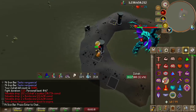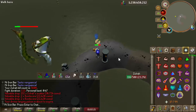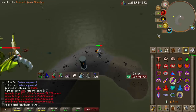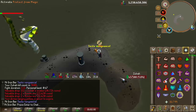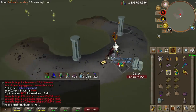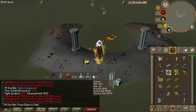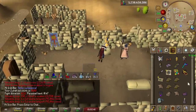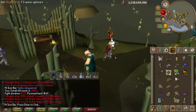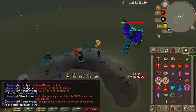Most kills are honestly in the low one-minute range if I do the full sweaty hybrid setup with range and mage. On my first try I was able to get 35 kills an hour using a hybrid setup with the shadow. You can probably get like 40 kills an hour if you were even sweatier - using a teleport every kill and things like that. The setup is disgusting - so busted.